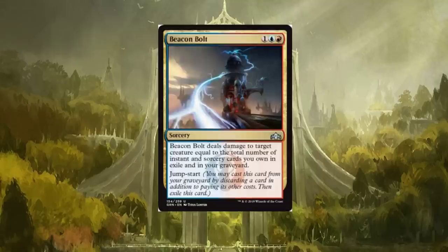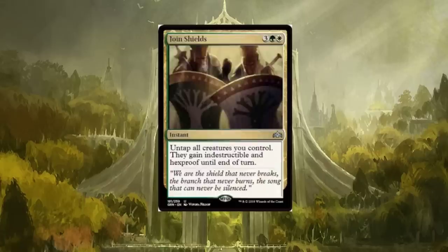Beacon Bolt is a three-drop with jump start. It deals damage to target creature equal to the number of instant and sorcery cards you own in exile and in your graveyard. If it said 'any target' that'd be cool, but it only targets creatures. I think it's kind of weak — I like the jump start ability but just targeting a creature makes it more of a removal spell. It's not bad, it'll see some play, but it's just not that great of a card.